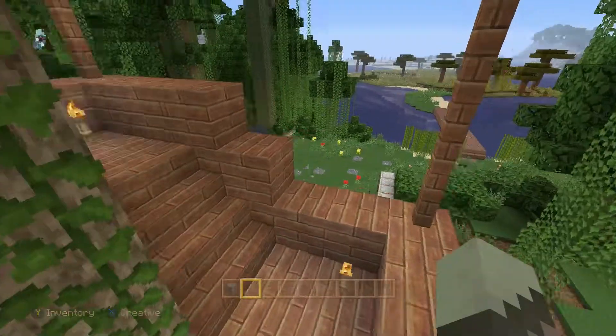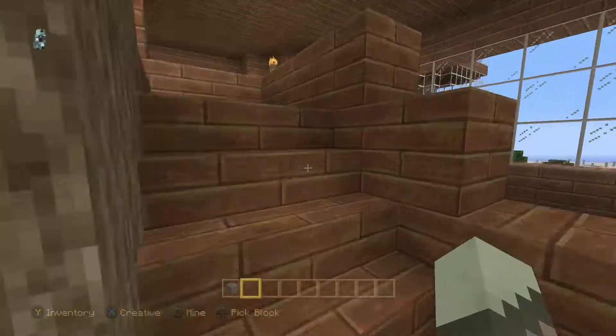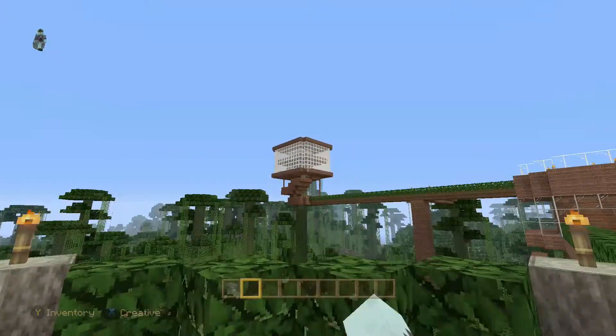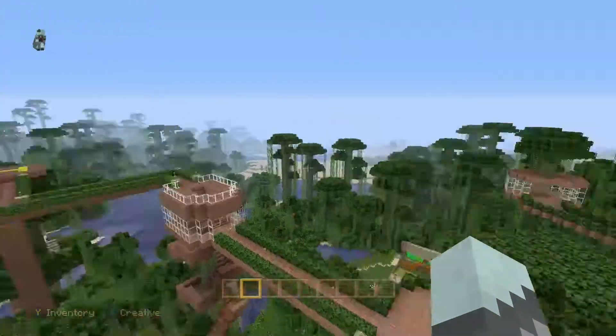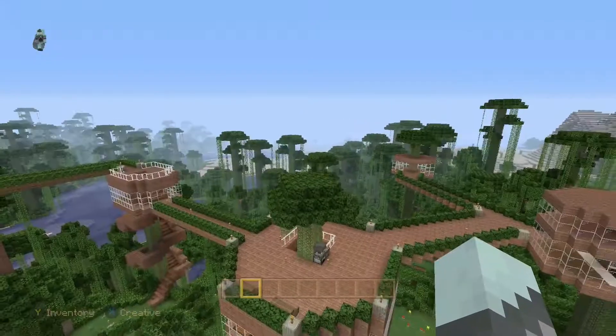Over here we have going upstairs. Upstairs, nothing pretty much has changed, but we do have a new addition, and that is my friend's house — he redid it up there. We added leaves up here, and we added a new story and got rid of the leaves — that's pretty much it guys.